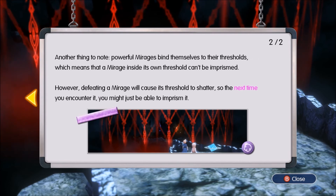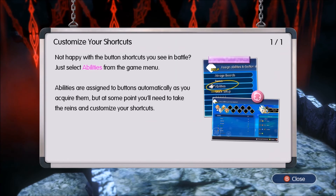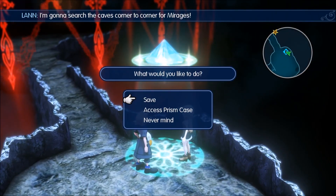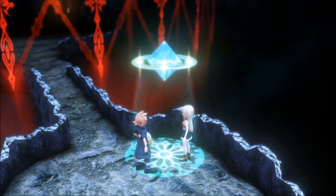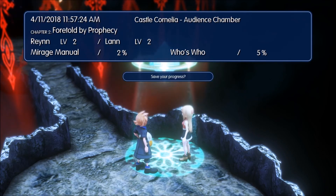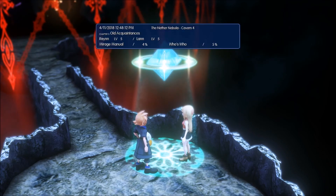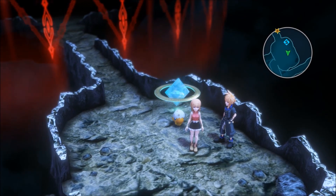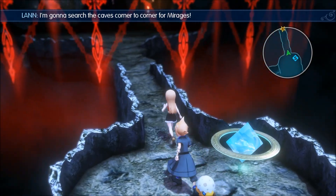Another thing to note: powerful Mirages bind themselves to Thresholds, which means the Mirage inside its own Threshold can't be imprisoned. Makes sense. However, defeating the Mirage will cause the Threshold to shatter. Customize your shortcuts — not happy with the battle setup. They told me that before. I kind of want to do some grinding, but I also want to see what the difficulty would be like. So let's do that.